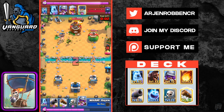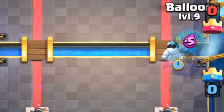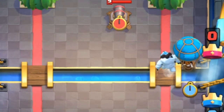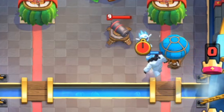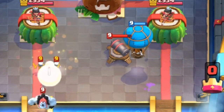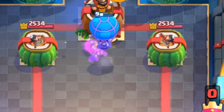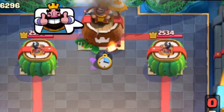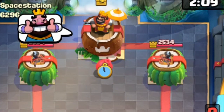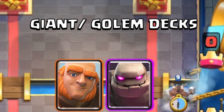To activate your king tower using a loon and a mini tank with the cannon, there needs to be something tanking for the balloon for this interaction to happen. You want to play the cannon just like shown, then get back to another cannon by cycling cheap cards, placing it right in front of the king tower so that the balloon's death damage will activate the king tower. Make sure to practice this technique as soon as possible.